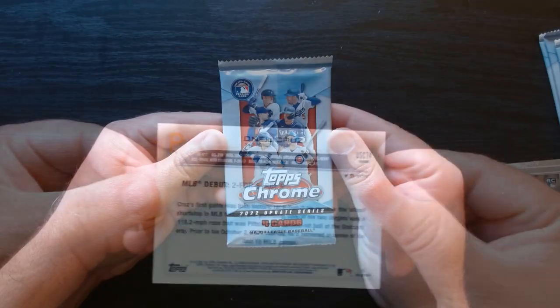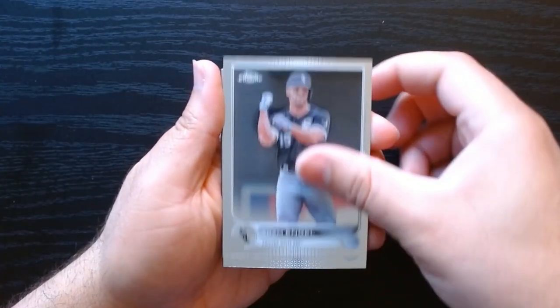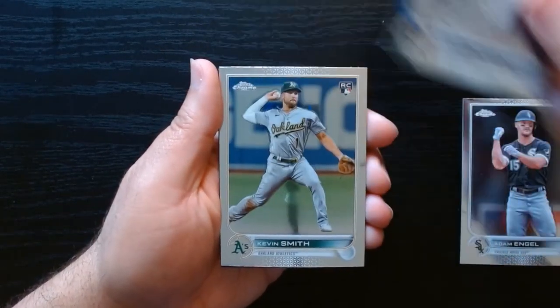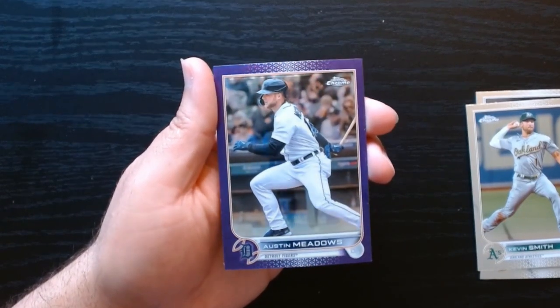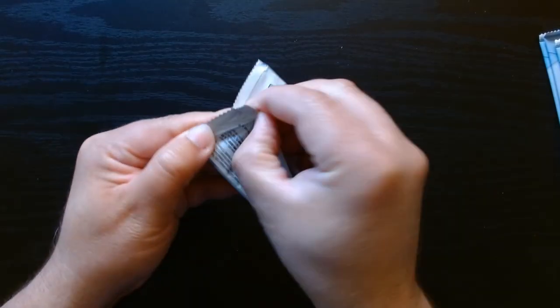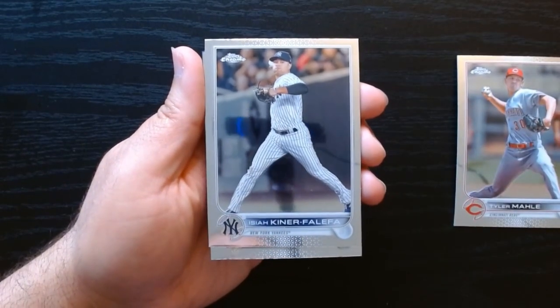Next pack, let's go. We got Andrew McCutcheon rookie, Kevin Smith, and our purple is going to be Austin Meadows on the base purple. Let's continue.